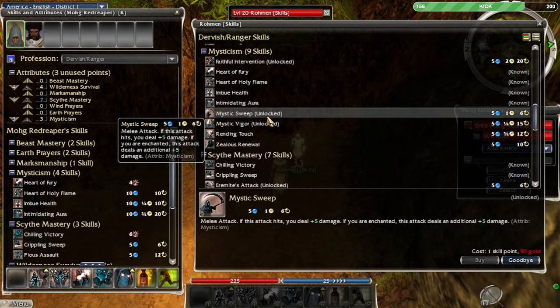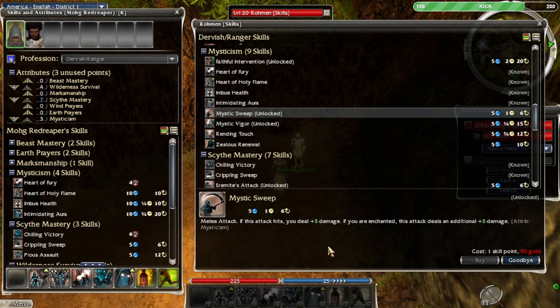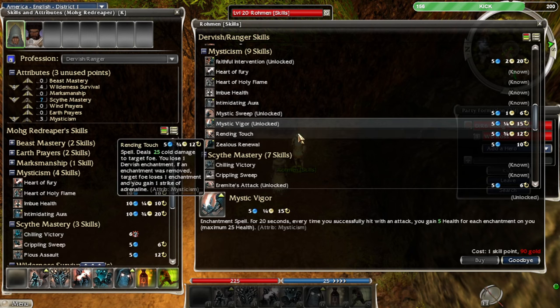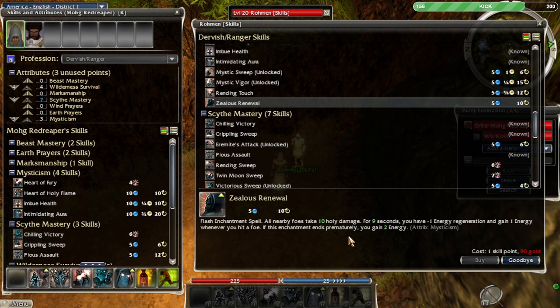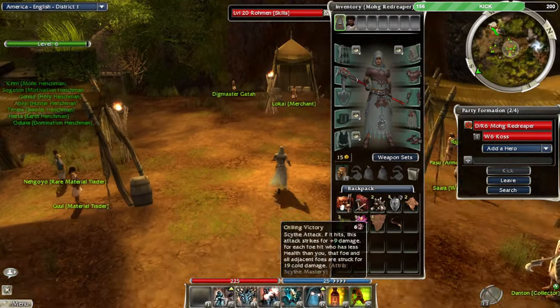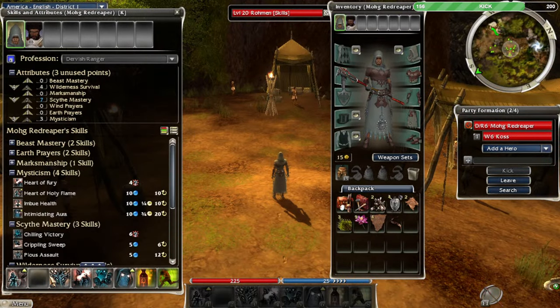Mystic Sweep — what is that? That's a pretty good one. Mystic Vigor — oh, it's a healing spell: every time you hit, you gain five health for each enchantment. That's cool but I'm not going to use it. Delos Renewal — I might go with that one; I like it. It might be the energy gain we need. But I have no gold right now so I'm not using it.